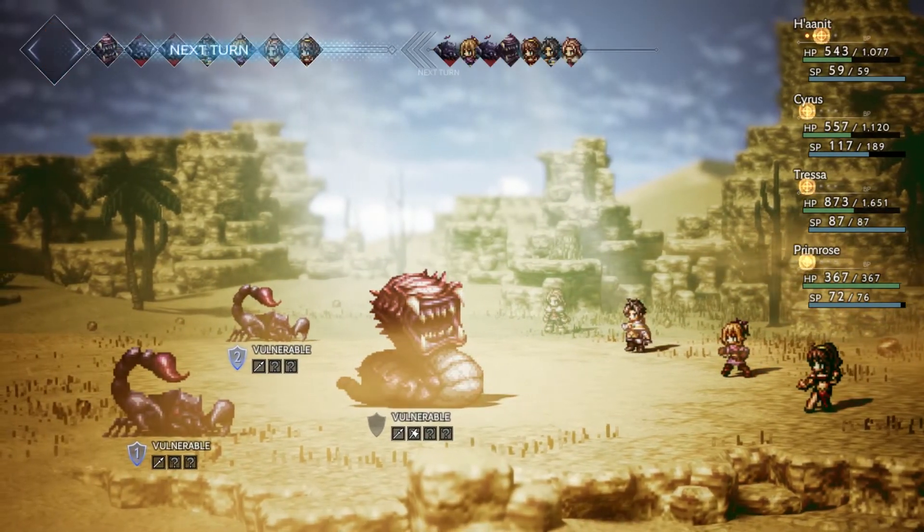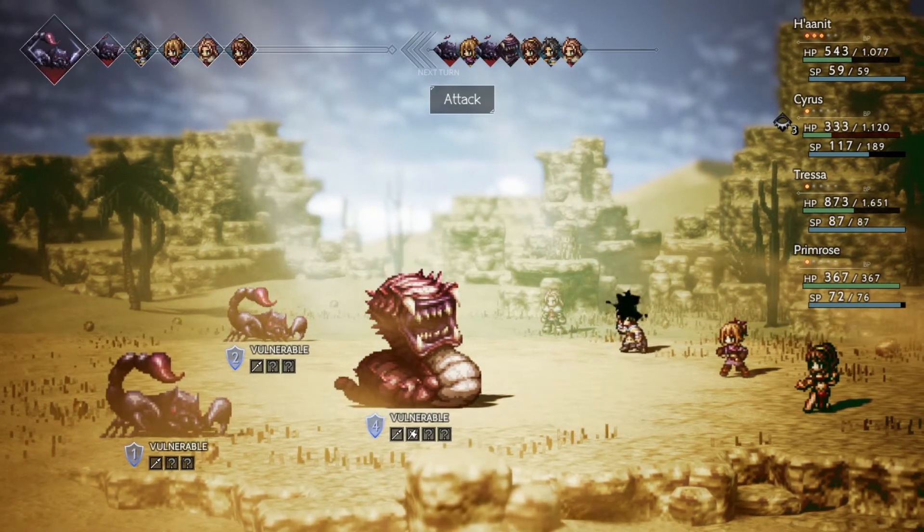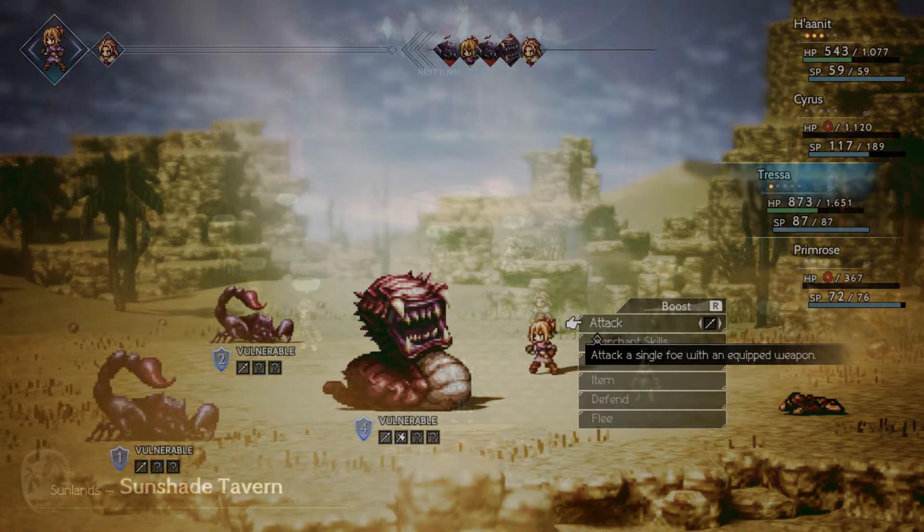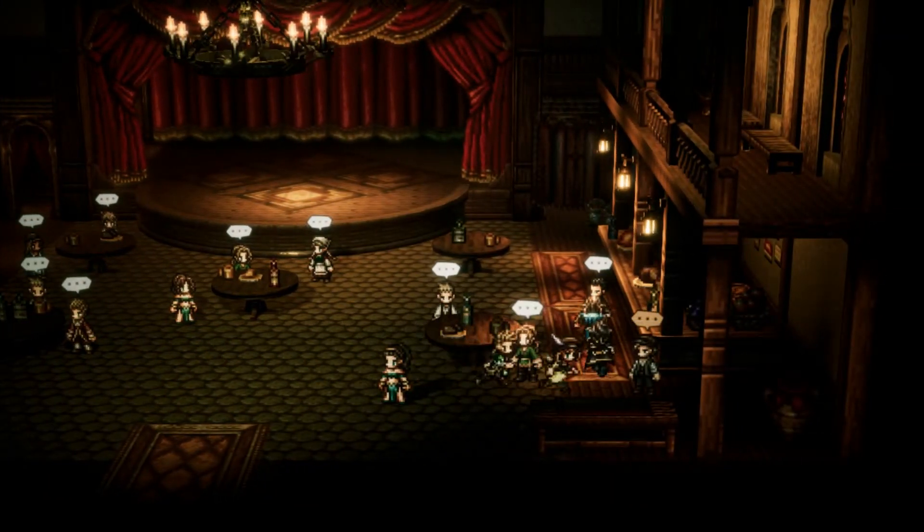Now, you won't be able to change characters until you actually have characters to switch around. This means you'll need to do the Chapter 1 missions to recruit the remaining party members. Once you do that, just head over to a tavern in any of the towns.